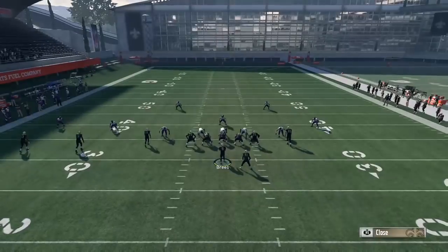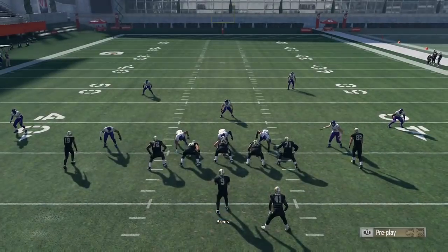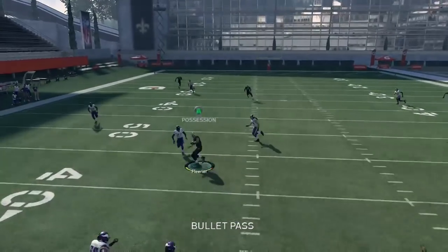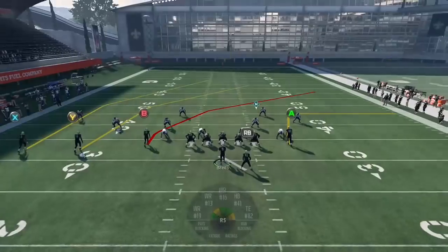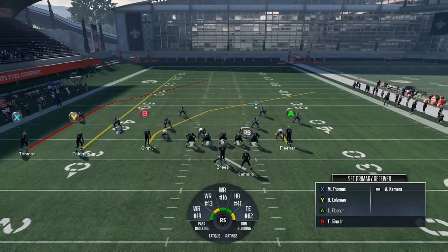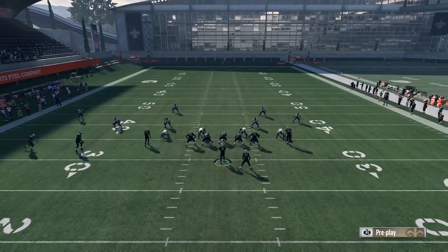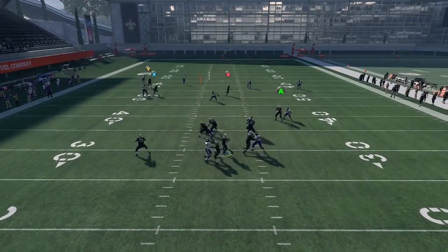Going up against random zone defenses right now, so if I can get something like a cover three I can show the playmaker one more time. Looks like cover two again, but go ahead and playmaker over the middle of the field — just take what the defense gives you, don't tunnel. Once you start playmaking that post route, a savvy opponent is going to catch on and try to bait you into it, so just be careful of that.